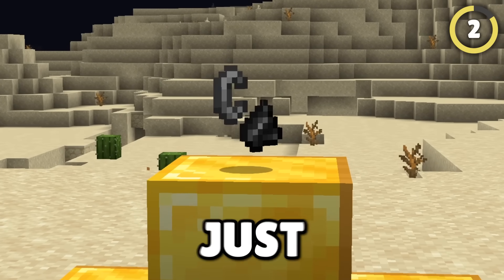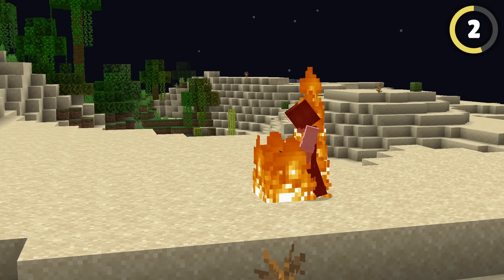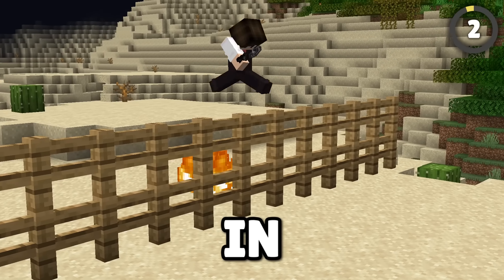Did you know you can do a super jump with just a flint and steel? Set fire to a block and jump into the fire. Jump again as you take damage and the impact will propel you a little higher, letting you jump two and sometimes three blocks high. No fence can stand in your way.